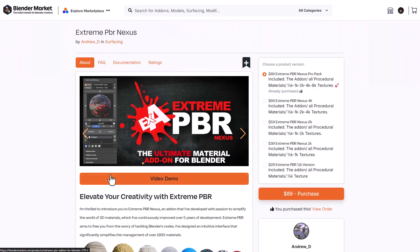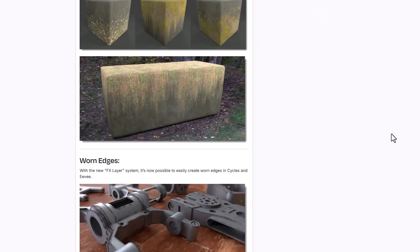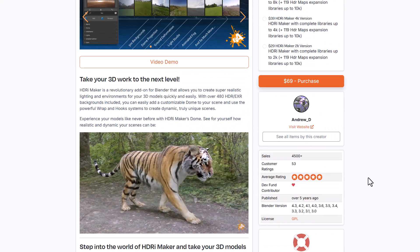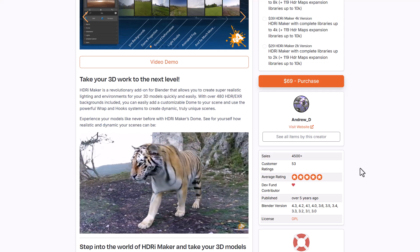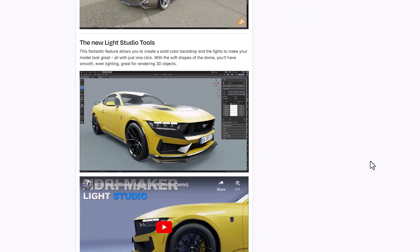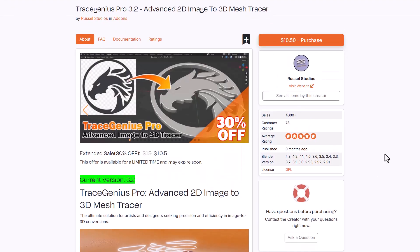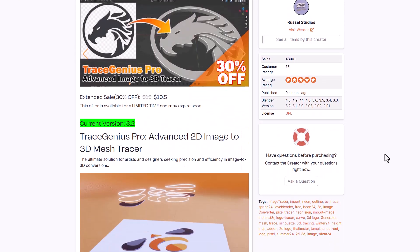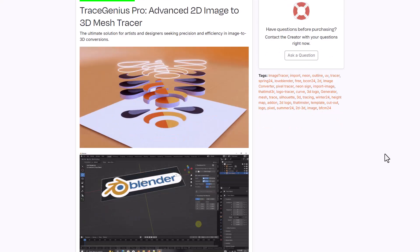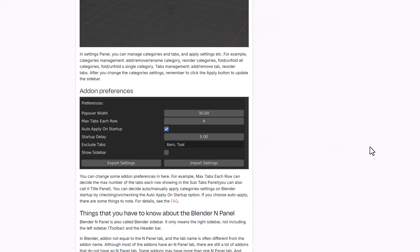Android is also doing a very short discount — I'm putting all the discount details in the description. The Extreme PBR Nexus is a material library with over 1,800 plus materials and is currently doing a discount. The HDRI Maker is doing the same thing — if you want an HDRI maker to use inside Blender, it's also super useful. There's also a 30% offer on Trace Genius Pro from Result Studio, updated to version 3.2, making it easier to cut and trace your images in Blender.